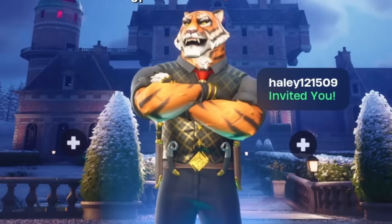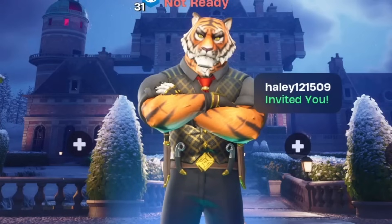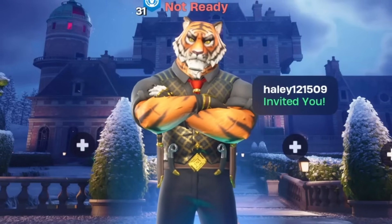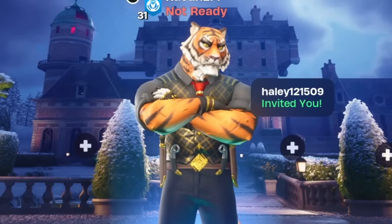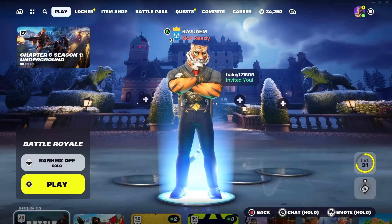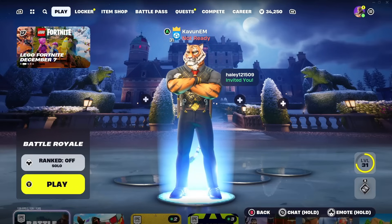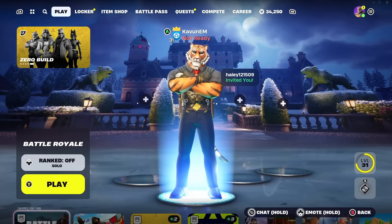What is up guys, welcome back to the channel. In today's video I will be showing you guys how to turn on two-factor authentication in Fortnite Chapter 5 Season 1. By turning on 2FA you will be able to completely protect your account and get a free boogie down emote. So let's go ahead and get straight into this video right now.